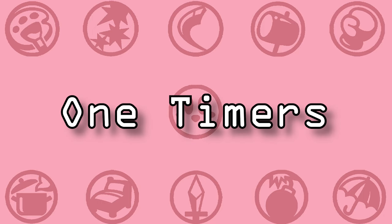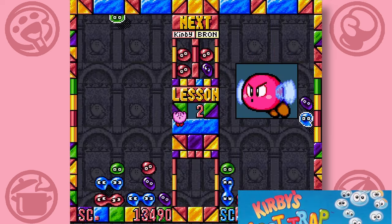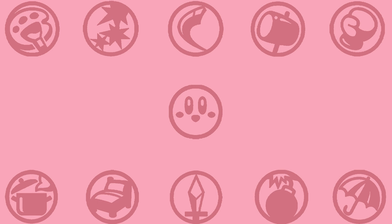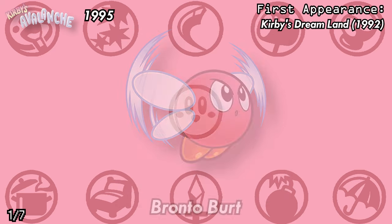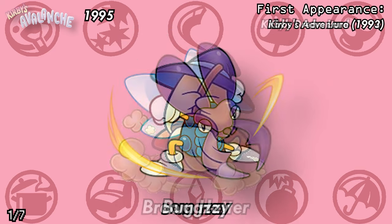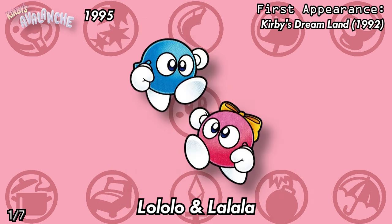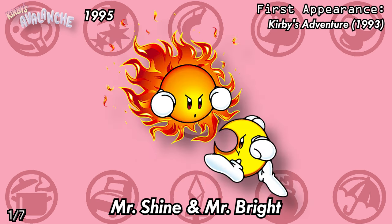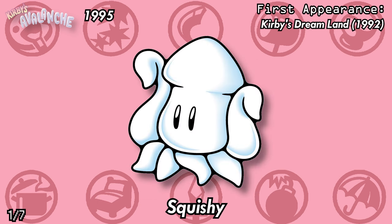We're starting with the one-timers over at Kirby's Avalanche — or Kirby's Ghost Trap if you live in Europe. I just love the cute little voice lines in that game, so I'll let the game introduce these guys for me. From the top, we have: Bronto Burt, Broomhatta, Bugsy, Heavy Mole, Kaboo, Lolo and La La La, Paint Roller, Poppy Brother Senior, Mr. Shine and Mr. Bright, Wispy Woods, and Squishy.